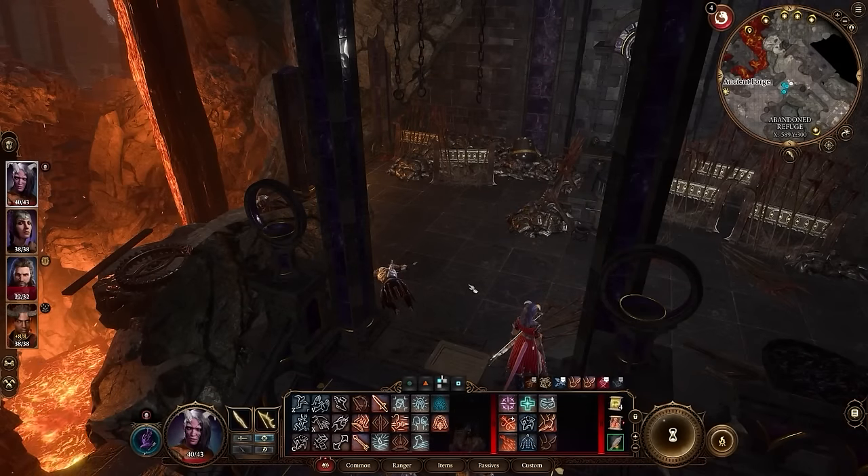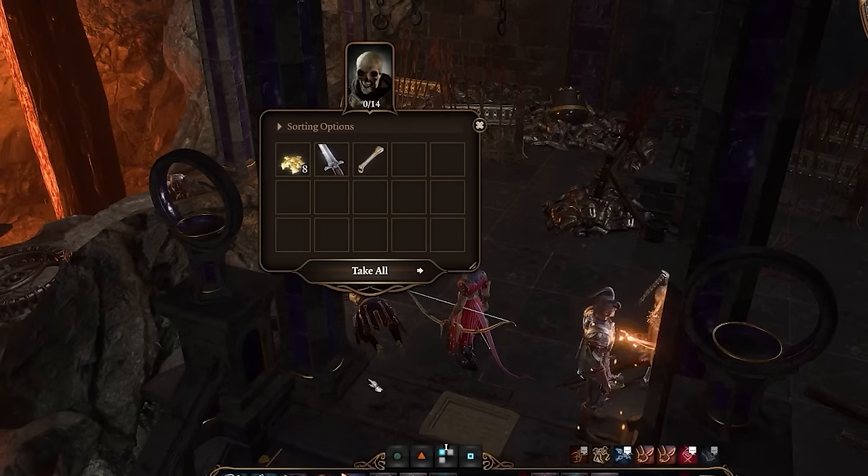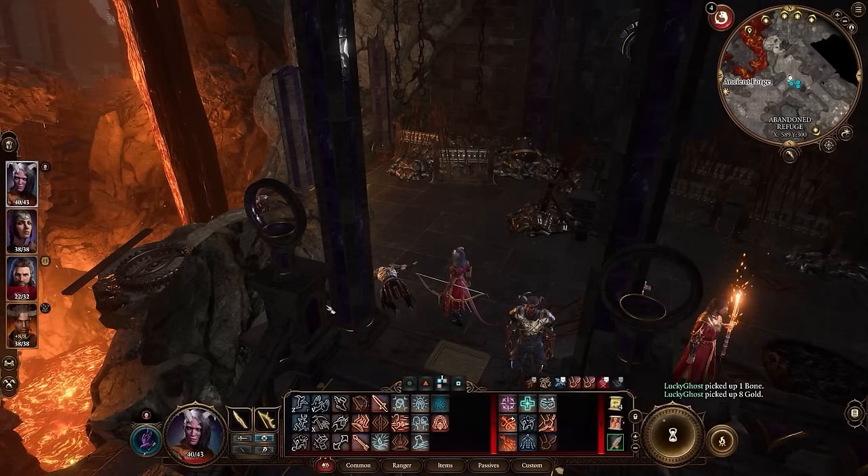The next tip has to do with looting enemies, containers, and treasure chests. If you click on an enemy and want to grab all the loot, you can click Take All, which is fairly easy, or you can just hit the spacebar and it's going to grab everything from the body for you.